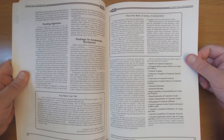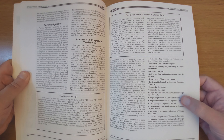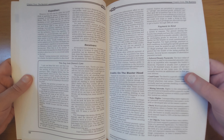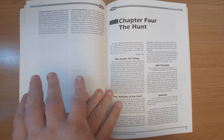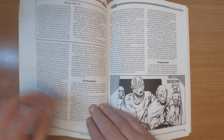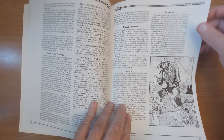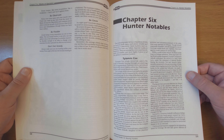Then we're onto the hunt itself. So we've dealt with creating new characters and getting a bounty — now it's how you do the hunt. The attitude of the hunt, the CEPI protocol: Selection, Evaluation, Preparation, and Implementation — how you go about your hunt. Modes of operation, talking about games mastering it, and player notes as well.